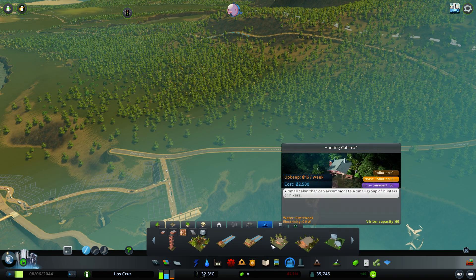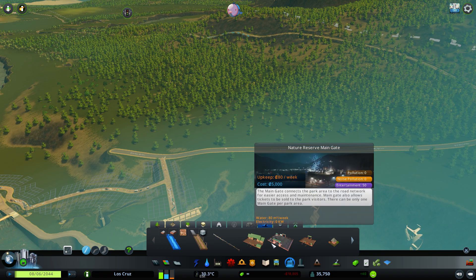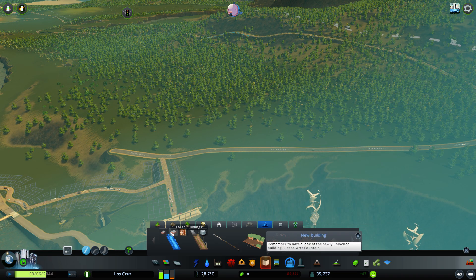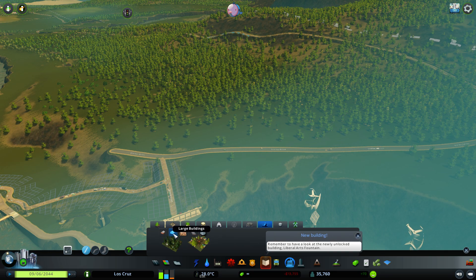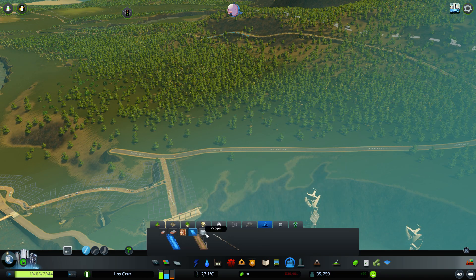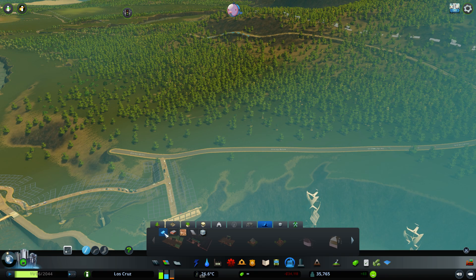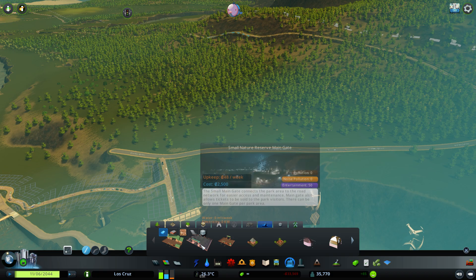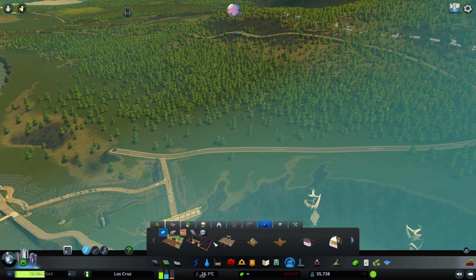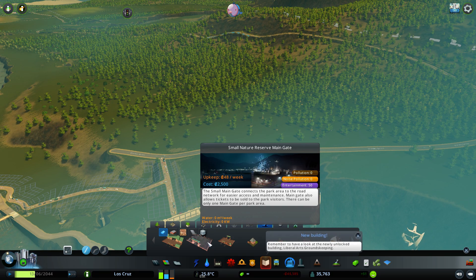Once the notification bubbles go away, how do you set up your park? You need an entrance and you need to gate it off. You've got little tabs here to tell you exactly how to do it — park buildings, large buildings, small buildings, net structures which are your paths and fences, and also props. Looking at the entrances, you've got the nature reserve main gate, the small nature reserve main gate, and nature reserve side gates. It's good to have multiple entrances because it stops people getting in for free — this is a paid attraction.